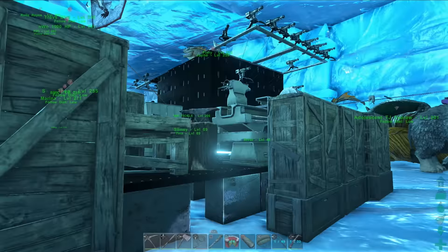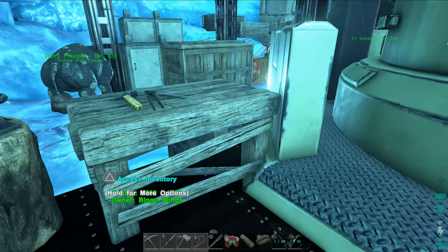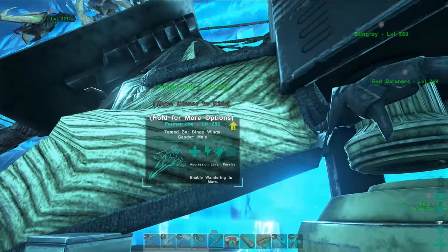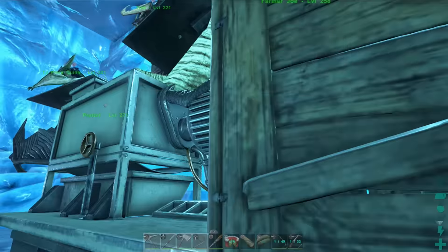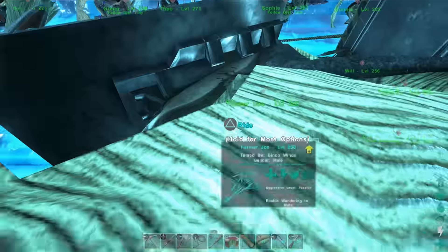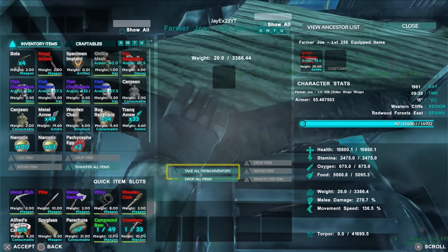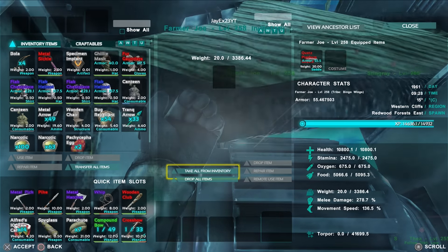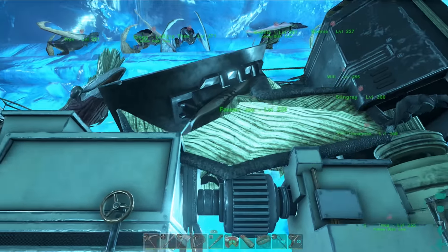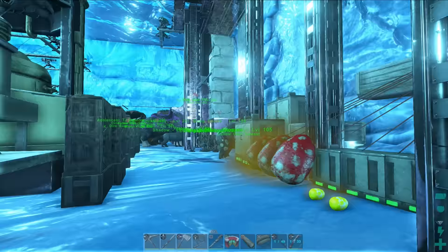We've also got a Rhino, and our other Quetzal here — this is Farmer Joe. We decided to get a weight Quetzal; there are a few cheeky ways to farm with a lot more weight than you should. It's focused on weight and it's up to 3.3k, with 10k health. Looking back at it, I wish we'd made this a battle Quetzal because it had really decent base health. Either way it's a farmer Quetzal and it serves its purpose. Pretzel is our war Quetzal that we've had for quite a while.